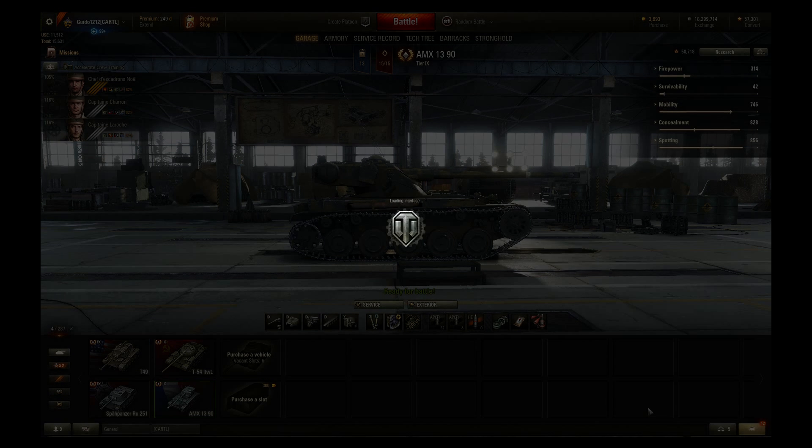Let's jump into a comparison. I've added the WZ-132 Alpha in there — I don't have that tank so we won't talk to it too much. The configuration is set with no perks, no skills, no equipment, and crews at 100%. The AMX 1390 has 240 alpha damage — pretty standard — a couple of them have 250. Penetration is relatively low, although not as bad as the WZ-132 Alpha. Rate of fire is decent, right in there amongst the rest, although it is an auto loader.